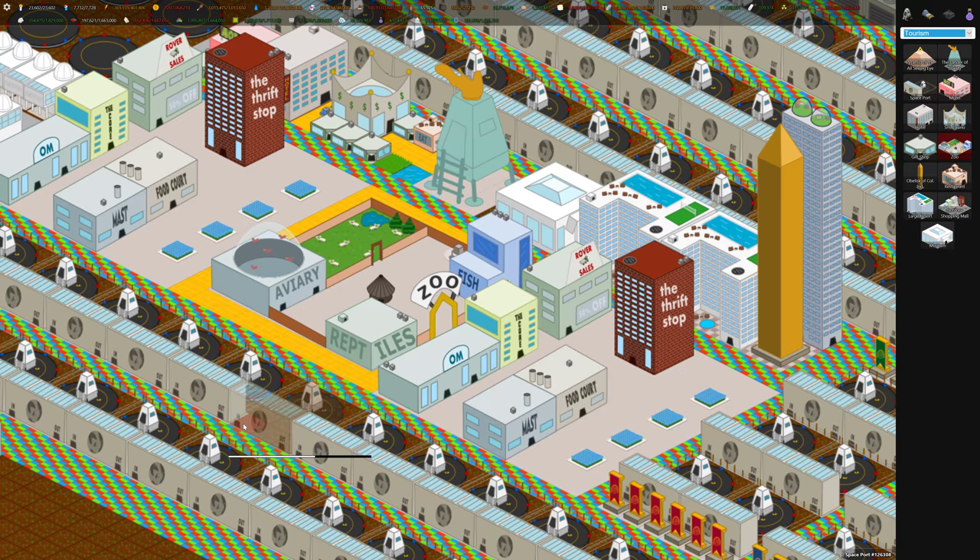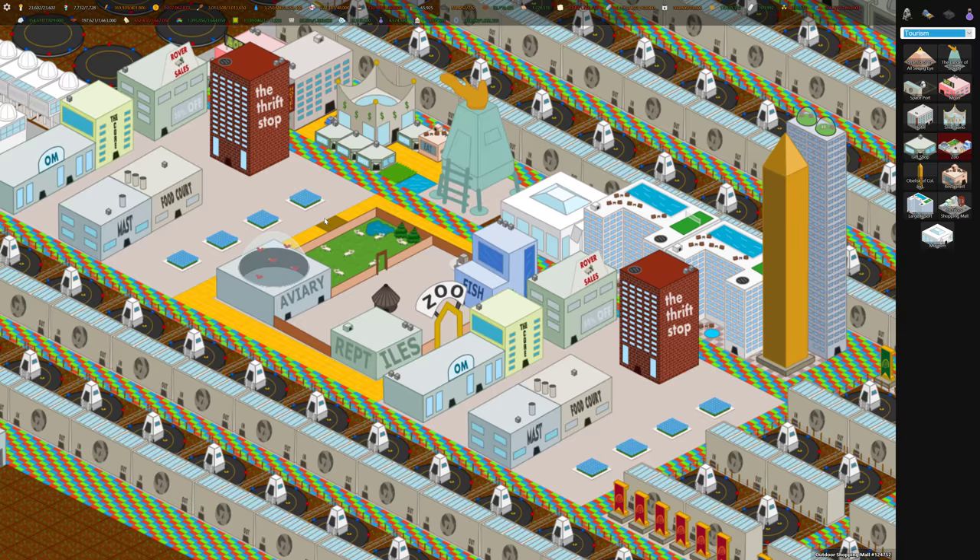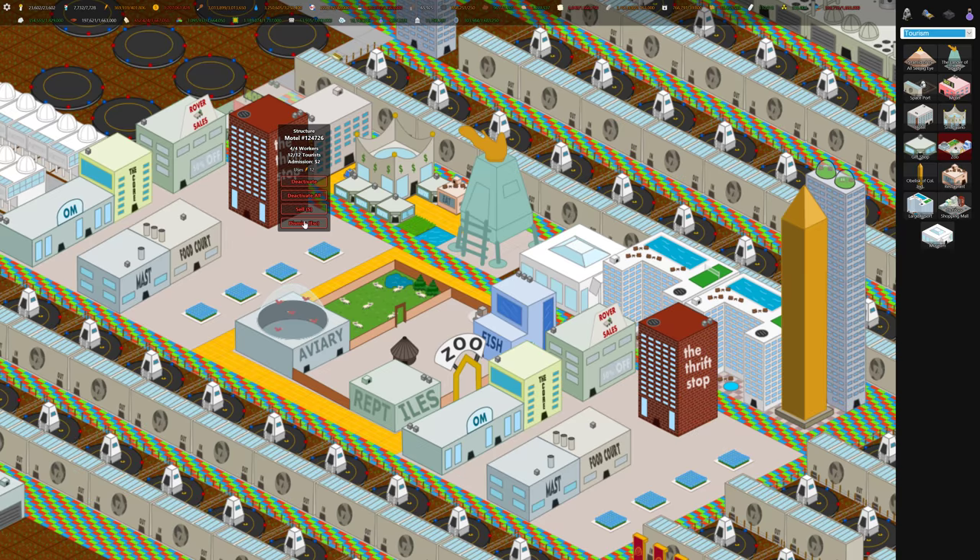I'll review all these tourist buildings, starting with one of the simpler ones: the motel, which is kind of hidden behind this other building here. You can see the details — it houses four workers but it houses twelve tourists. The spaceport gets tourists on the planet, but they need a place to stay, so the motel is the basic structure — it's like housing but for tourists.